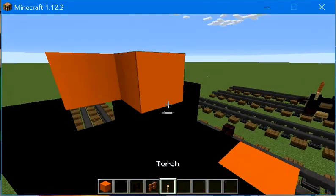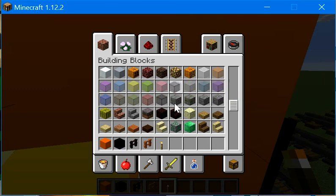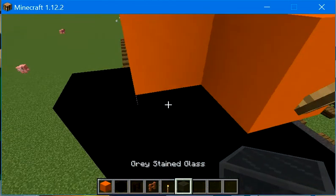Place a torch here. We're going to get some gray stained glass block and place it right here and here.